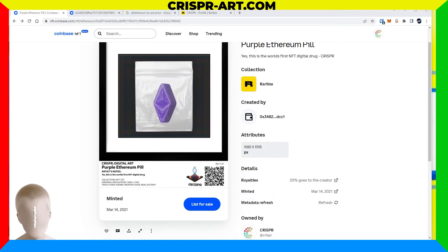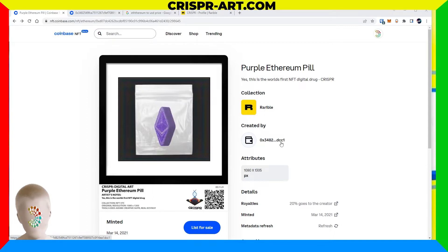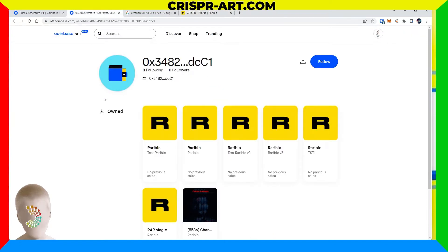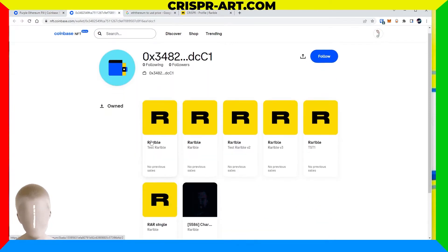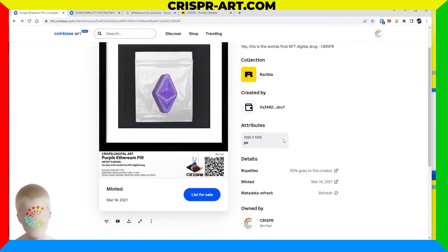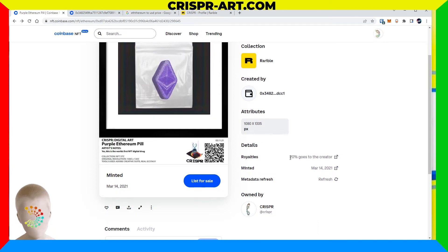So on the item it's under the Rarible collection and was created by not my crypto wallet, which is interesting. My address starts with 0xc143, and this wallet appears to be a Rarible wallet — I'm assuming it's the smart contract wallet address that creates it through their blanket Rarible smart contract. It gives you the attributes, the details, and I put 20% commission going to me as the creator.